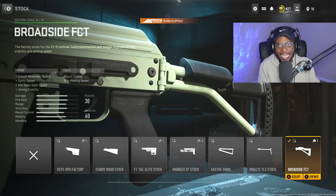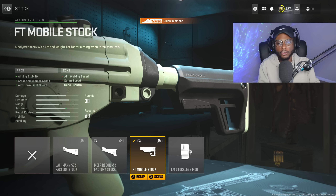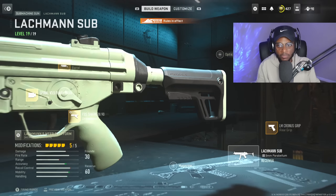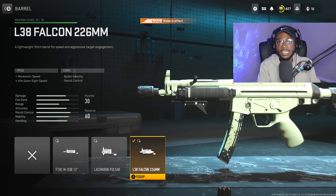For the stock, we are rocking the Otrazat Stock — personally I love this stock on the Vaznev, increasing Aim Walking Speed as well as Sprint Speed. You can run the Broadside FCT for increased Aiming Stability, Crouch Movement Speed, Aim Down Sight Speed, and Sprint Speed, but I believe the Otrazat Stock is better for this specific loadout, which allows us to have little to no recoil. We're not running an optic since the iron sights are crystal clear. No barrel either. For the muzzle, we're running the Spyro V3.5 Flash Hider — a new attachment a lot of pro players are using, providing muzzle flash concealment and recoil steadiness. For the underbarrel, we're rocking the Commando Foregrip for aim out of stability and stabilization, smoothing out the recoil pattern.